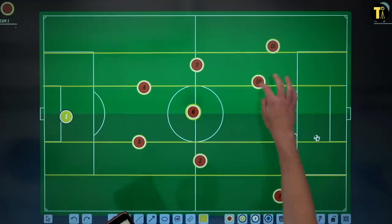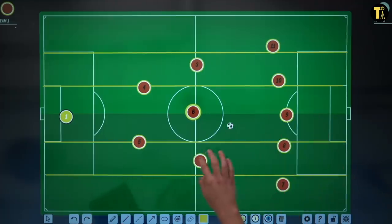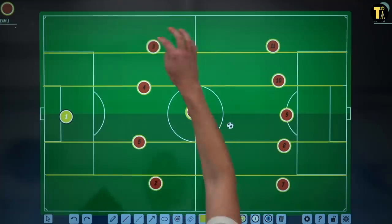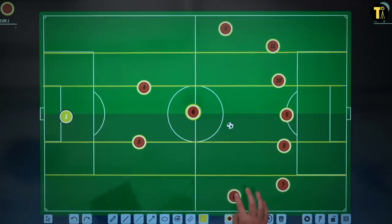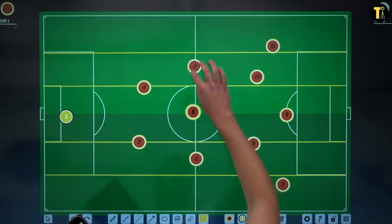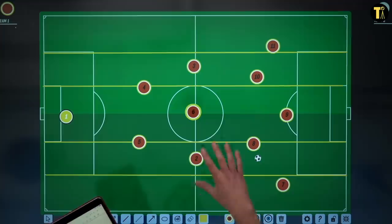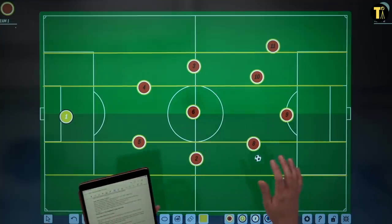So with the high press, if these guys aren't able to win the ball from a counter-press, rather than having full-backs out wide trying to support, you have the midfield structure in place to stop a counter-attack early at source. It also means you've just got coverage of the pitch with your midfield there.